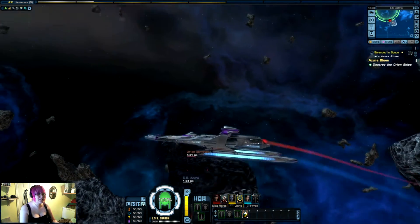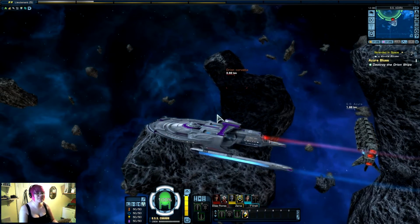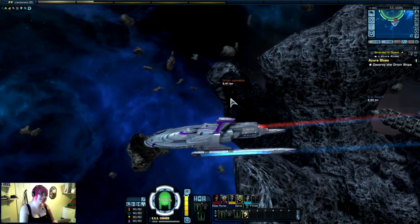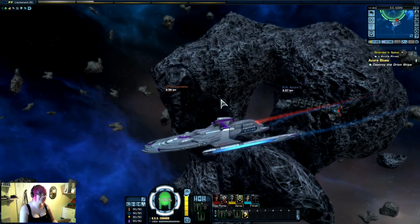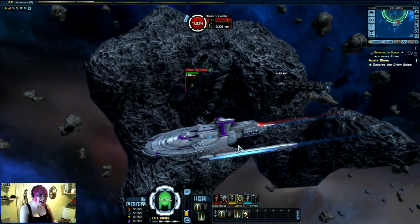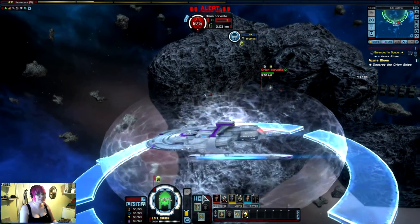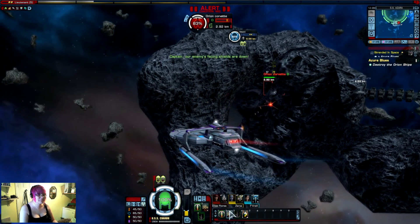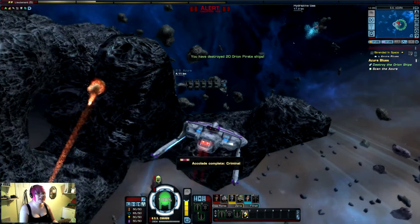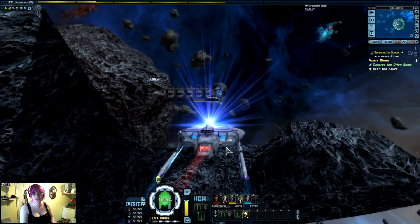That looks so freaking good. And we're a mere five levels from a new ship. We're not going to go get that gas — it's much the same thing and I'd rather do them off-screen. Much like I'm going to do most of the research off-screen. Captain, I'm detecting elevated radiation levels on the Azura. I've alerted the transporter chief. I'm going to keep most of the patrols and the research and manufacturing side of this game off-screen. I will show how it works, but I'm going to try and stick to the stuff that's actually interesting and exciting.